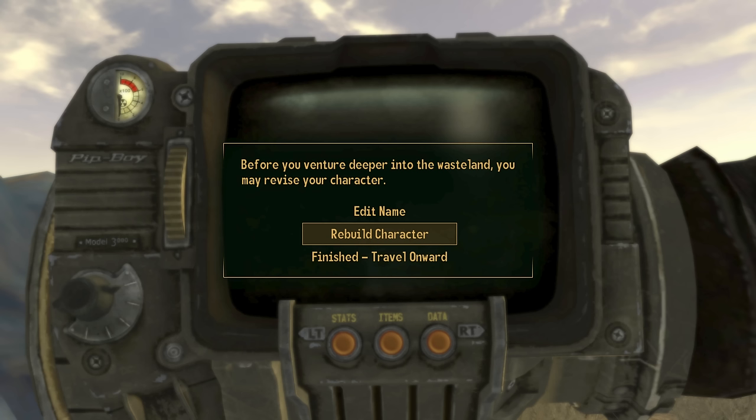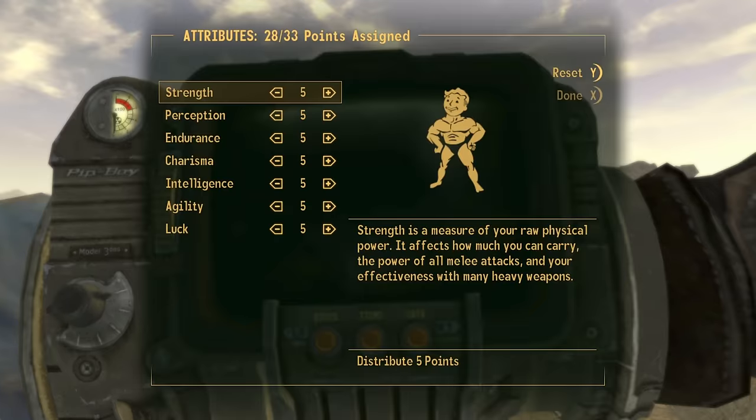When I select rebuild character, you will notice that the Pip-Boy in the background will actually move down by a couple of centimeters — it's very subtle, so keep an eye on it. As long as the Pip-Boy is actually visible in the background, you will be able to continuously loop this rebuild character dialogue.